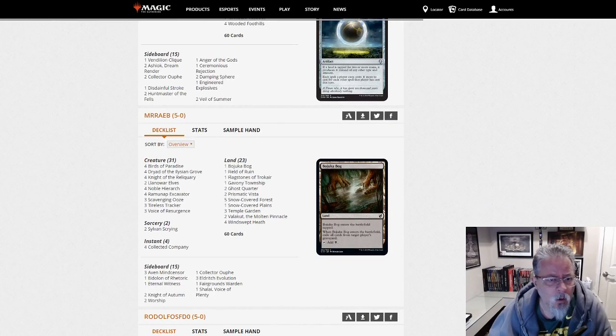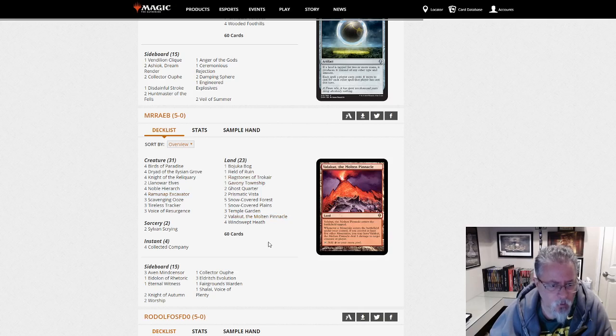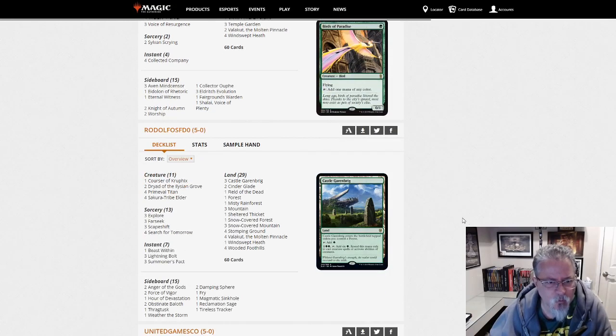Mr. Rabe with a Green-White Collected Company deck. Knight of the Reliquary and Ramunap Excavator. Flagstones, Valakut — Green-White Valakut? Interesting — using the Dryad to turn everything into mountains to make Valakut good. Very interesting build. If you're into Valakut stuff, you might take a look at that as an interesting tweak.